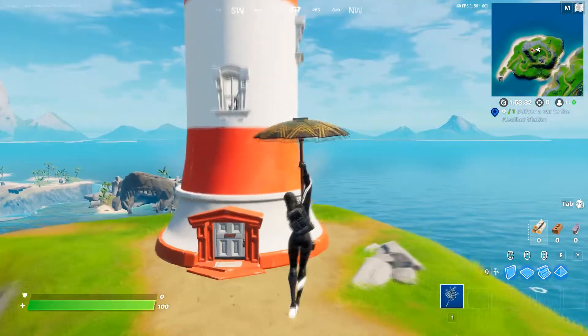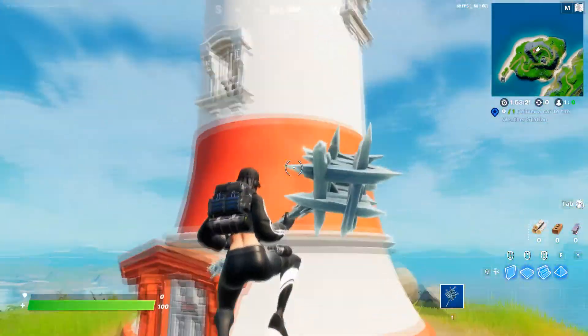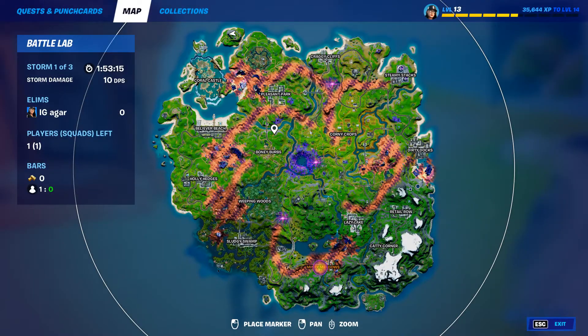Just dance next to Locke's Lighthouse and your challenge will be done. Anything will do — just dance next to the lighthouse and the challenge will complete. I'll mark the other two locations so you can land there as well.